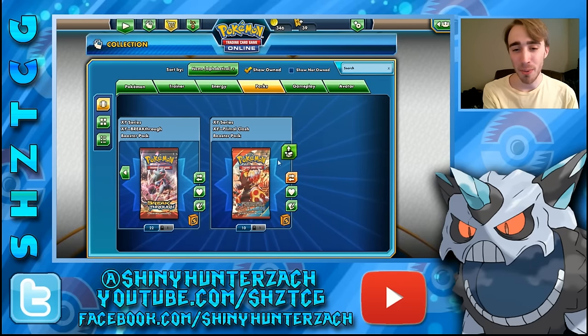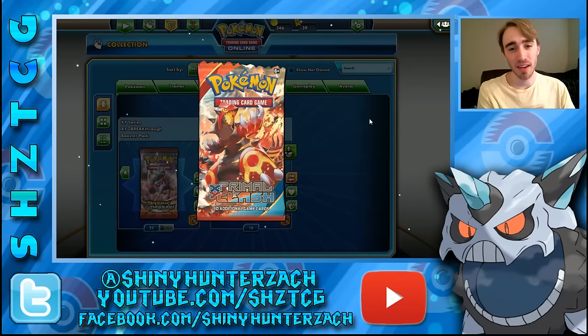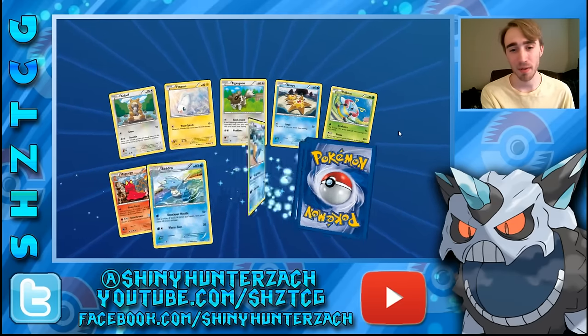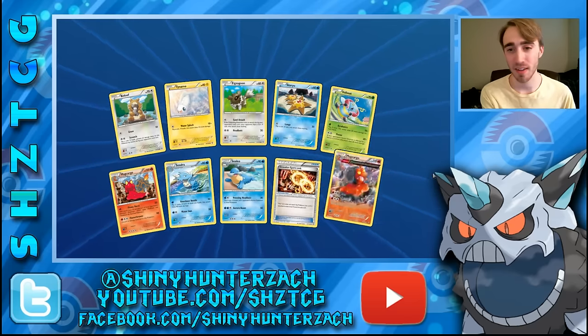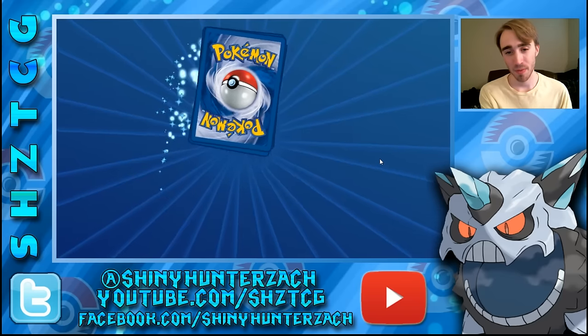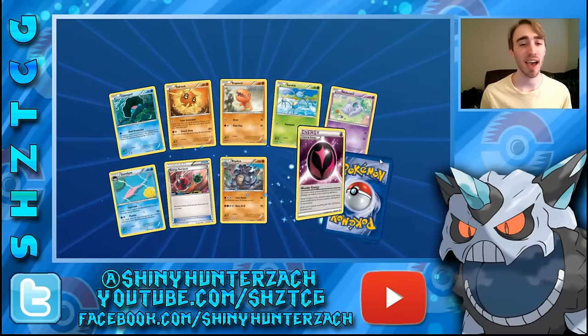Now Primal Clash — this has some decent cards in it like Primal Groudon, which is still pretty good. I think it was better a little while ago. There's a Groudon Spirit Link in reverse, so that's kind of nice, and then a rare Macargo — so we have the rare Macargo and the uncommon Macargo in the same pack. Primal Groudon decks have been still doing okay, just not as well as they have been in the past.